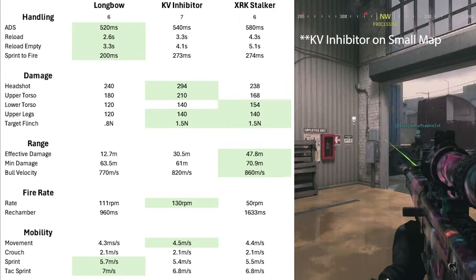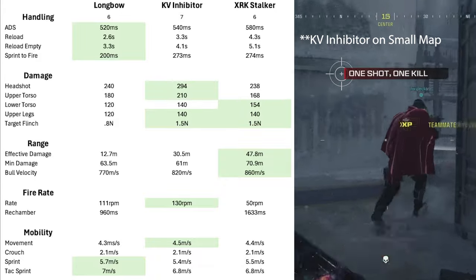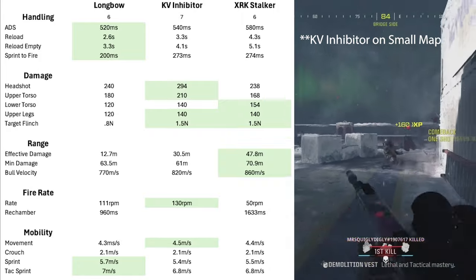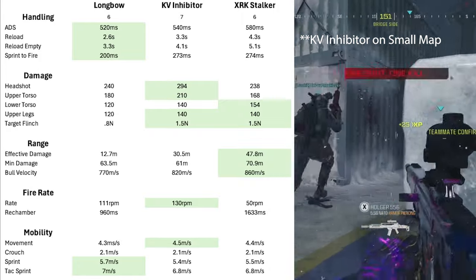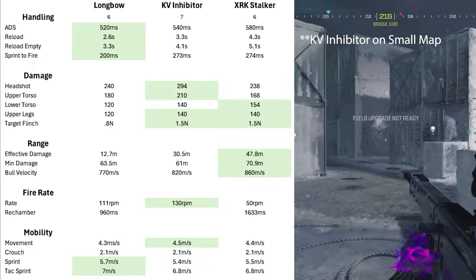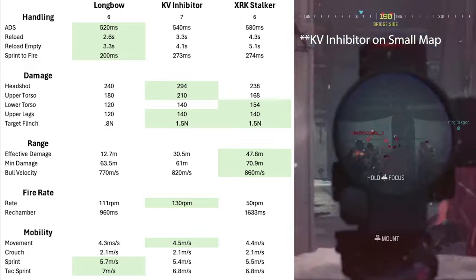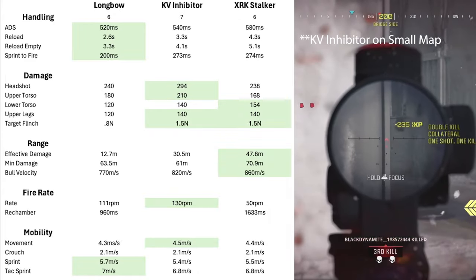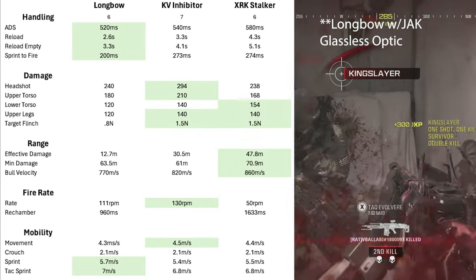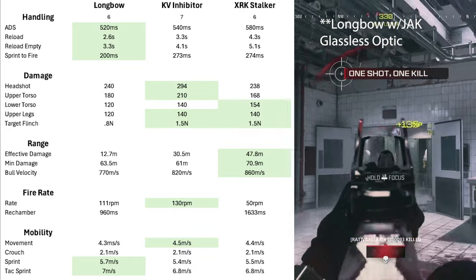The little numbers below each weapon show how many times that particular weapon won in a category. The Longbow won six times, the Inhibitor seven, and the Stalker six times. When you look at handling, there's not a lot of difference between them because once you add attachments, you can get the aim-down-sight time very close to or better than what we're looking at out of the box.